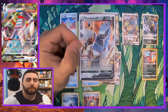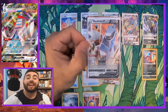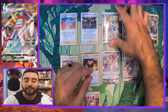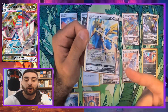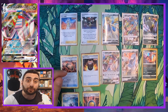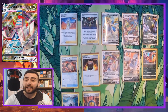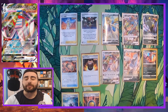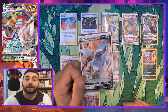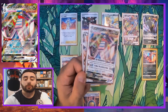Why use the Champion's Path Duraludon V when there's a dragon type Duraludon V coming with this VMAX? Because the Champion's Path version is a metal Pokémon, and I want to use Zacian V's Intrepid Sword ability to get metal energy onto it, then energy transfer to Duraludon V or VMAX. The other option is using Metal Saucer with the metal Duraludon V — so if one of our Pokémon gets knocked out or I discard a metal energy, I can use Metal Saucer to get energy back before I evolve it into Duraludon VMAX and it becomes dragon type.